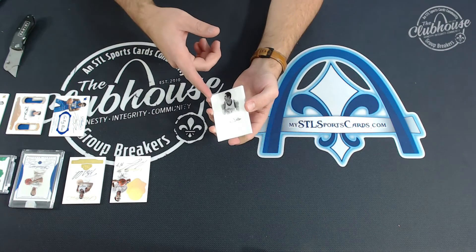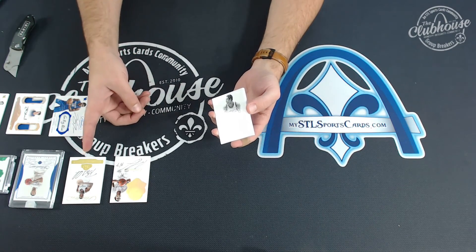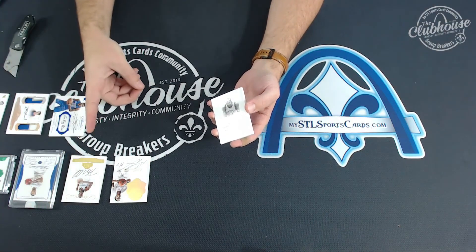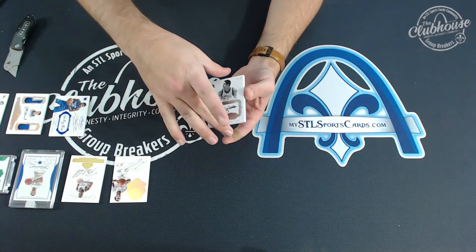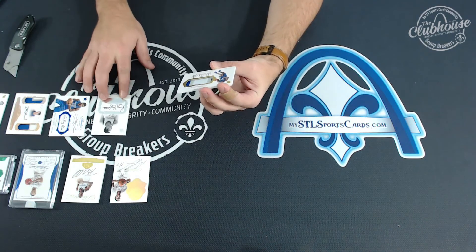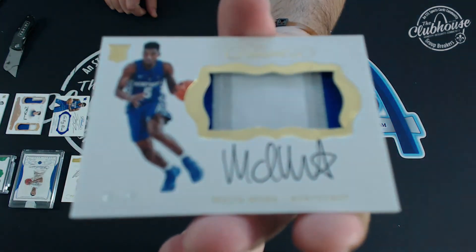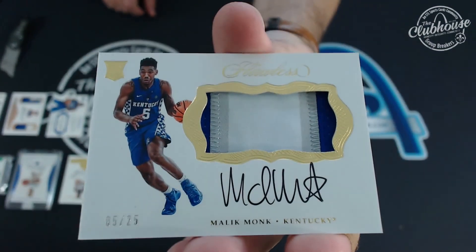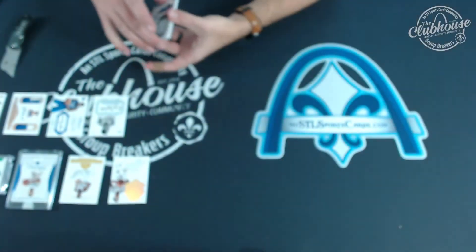I'm thinking we might do Kenny Sky with the Bam auto, just because the Bam auto has a little smudge on it. Rookie patch auto five of 25 — Malik Monk! So the last card is Malik Monk RPA.